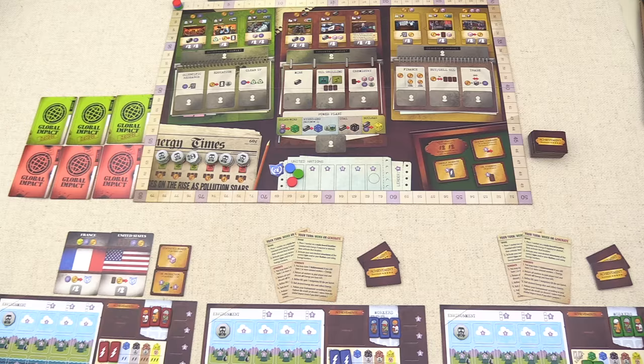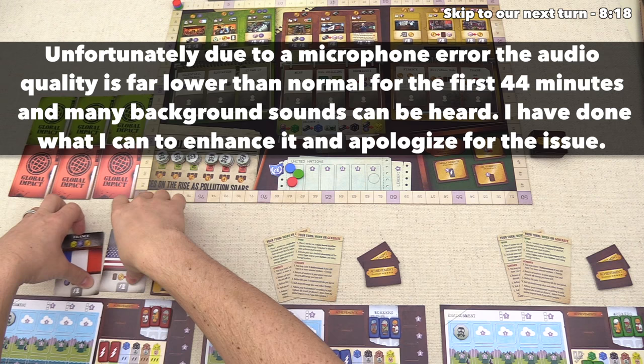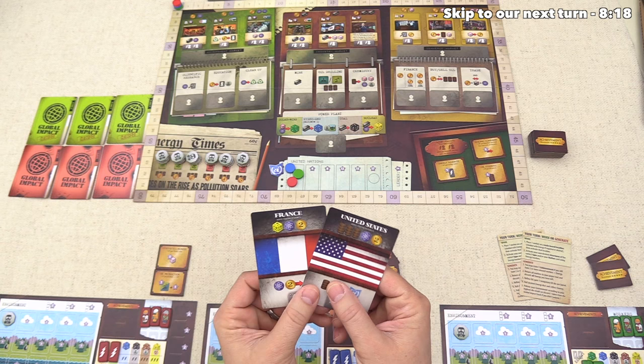Here we have the starting setup for our three-player game. Each player has a tableau in front of them, and the first thing every player needs to do is pick which country they're going to be representing. The main difference between the two countries you pick is the goods you spend in order to push yourself up on the United Nations track, which is just a way to get points as you play the game. There is a secondary difference — the starting resources you begin the game with.